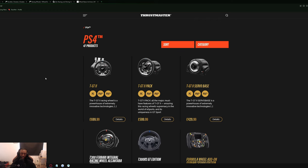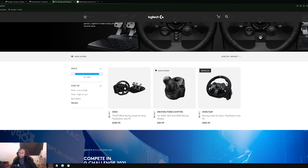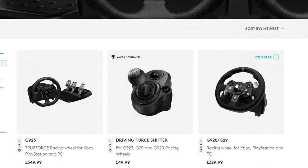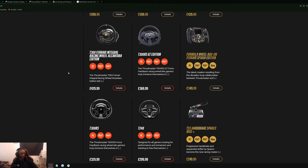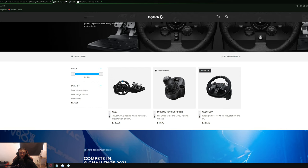Starting off with PlayStation and Thrustmaster. The reason I'm not really going to be mentioning Logitech much is because I just can't recommend it at the price I've seen on their website. On Logitech's own website, the G923 and G920 are both around £300, which in my opinion is way too expensive for that quality. If you can find it cheaper, then sure, go for it — but at full price I wouldn't recommend it.